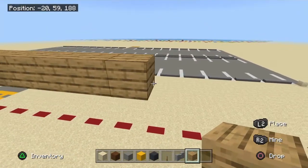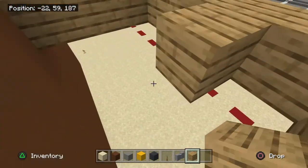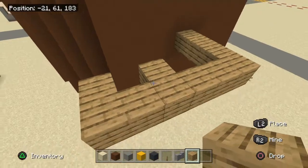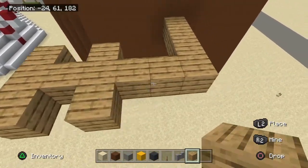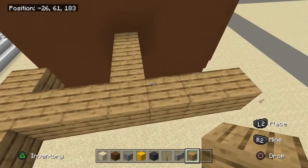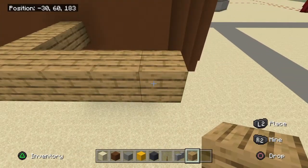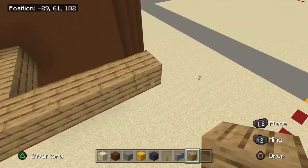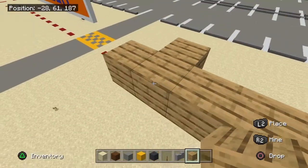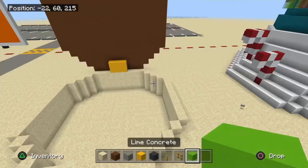Go up one, then one at the end, leave a space, then one more. Do that for the other side. Then go up one two three and then four. After you've done four, go one block to the left — then one right — and there you have it. That should be the arrow for the inside.